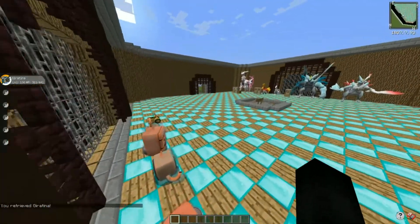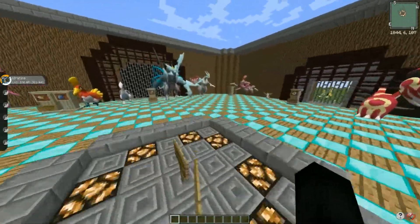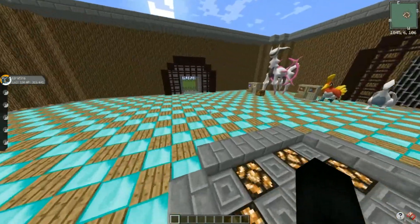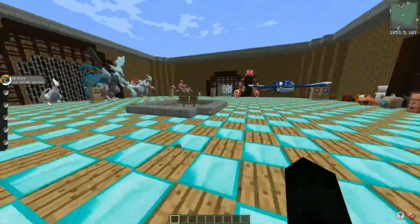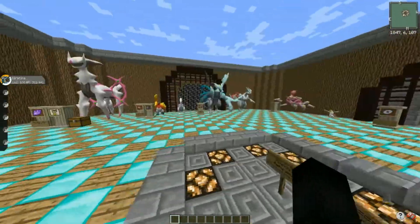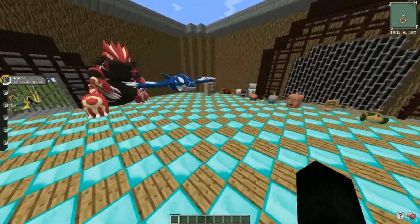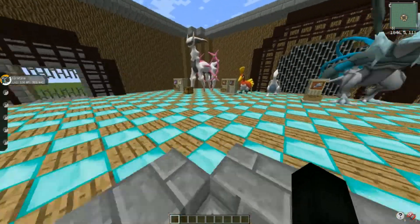One more thing we need to talk about: in the recent updates they've added more mega evolutions. They did add mega evolutions of Ampharos, Sharpedo, and I think three others - those are the new mega models added in.